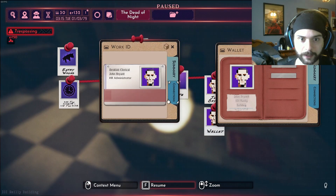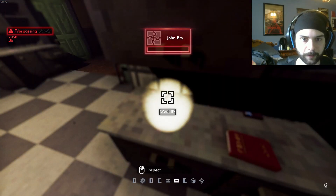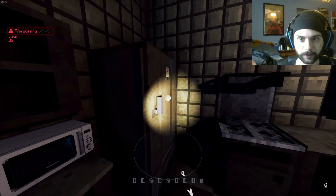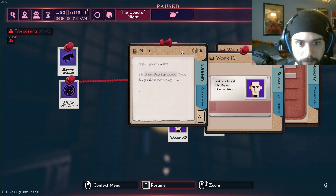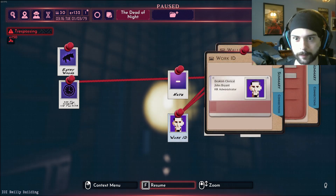What's this? A work ID. We'll also take that. What did you do for work, John? John was an HR administrator at Desk Lab Clerical. We know a lot about John now. Look around for vent for a potential exit. What's this note say here? Tonight you need a piece. Go to Dragon House Imperium. Knock. Then give the password Angel Face A. It just keeps getting deeper and deeper, brother.